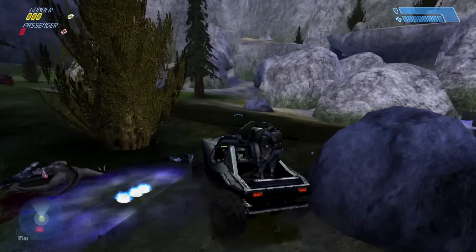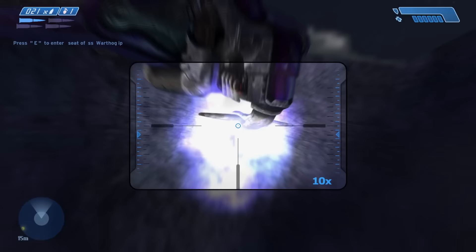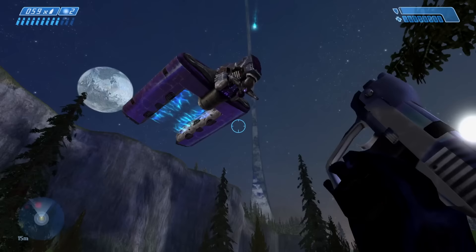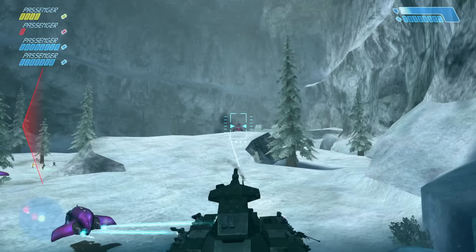Thanks to its new, unique sound, you're better able to recognize quickly when one is active on the field. The same goes for the Spirit dropship turrets as well, firing the same projectile. And as these bolts are now more dangerous, it's only fitting that the dropship's chin-mounted turrets are destructible, given enough firepower or a stick with a plasma grenade.